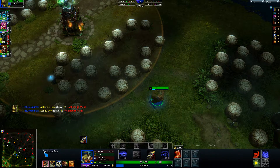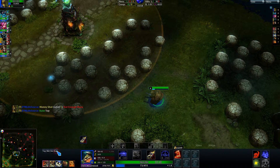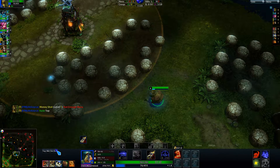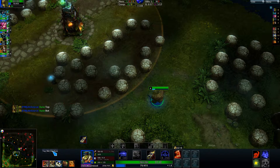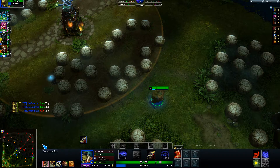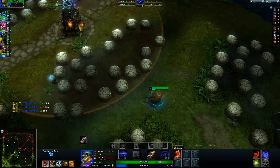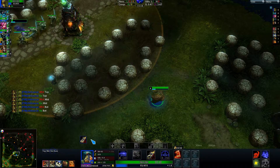Another thing is the top, mid, bottom and rune buttons here. If you press left click, it says rune top; right click, rune both. And here, left click says top missing; right click says top is back. Same for the other ones.